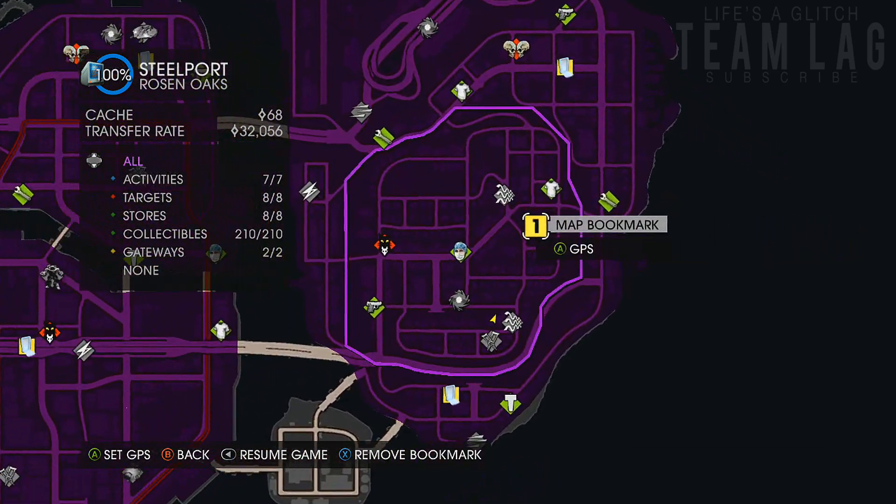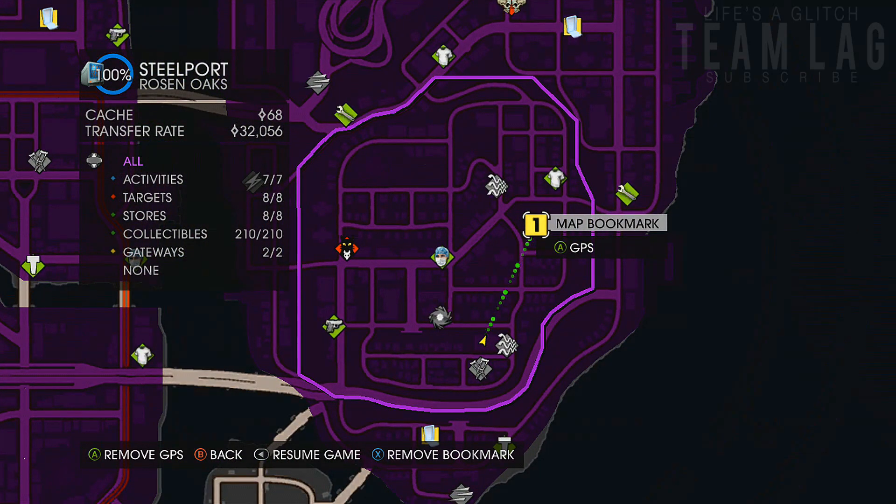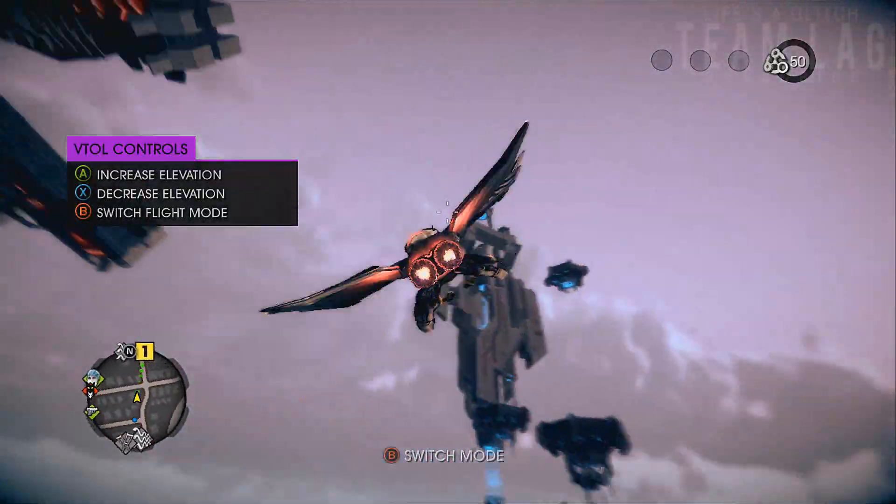Usually you're going to see this as a target activity, but since I've already completed it I just put a bookmark there so you can see where it's at. Anyways, once you're up there you should see the broomstick.